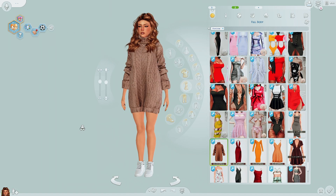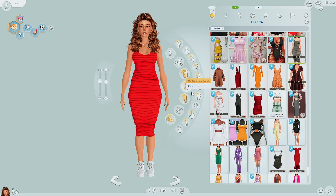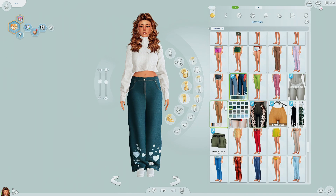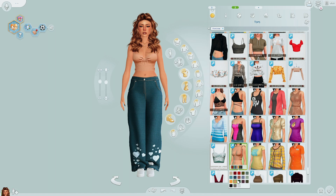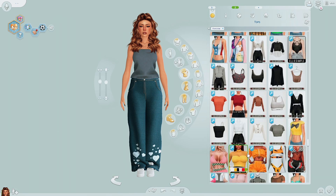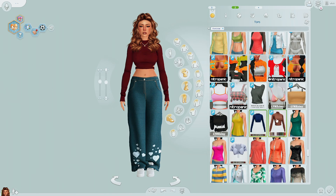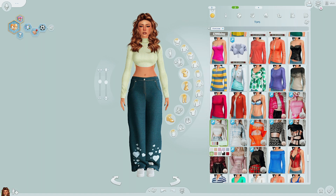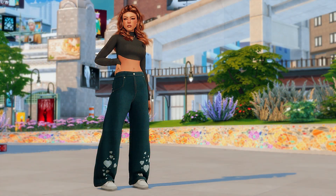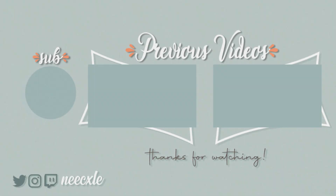I definitely wanted to incorporate piercings — I finally downloaded a lot of Praline Sims piercings and put them in my main game too. The other piercings I have tend to glitch with lashes, which I think has to do with meshes — that's also why my sims don't really wear rings, because if you want glasses, rings, and lashes, you pretty much have to pick one or the other. I hope you guys like how she turned out — I'm obsessed! If you enjoyed, give a thumbs up and subscribe, and I'll talk to you in a new video soon. Bye guys!